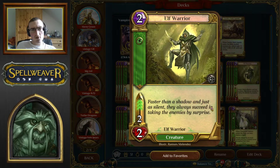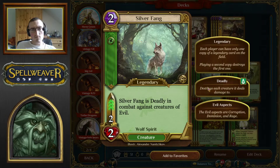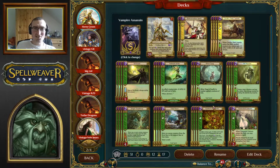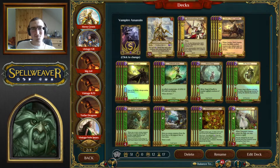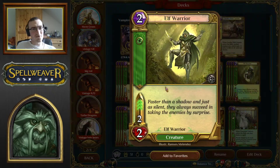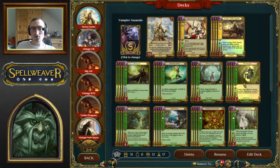Silver Fang and Elf Warrior are both 2/2, three speed — a solid stat line. Silver Fang is objectively better in this deck because there's no elf synergy and it gets deadly against evil creatures, which are rage, dominion, and corruption creatures. However, it's legendary. That means you don't want to run four copies, which is why almost every green aggressive deck plays four Elf Warrior and three Silver Fang — you want seven copies and you don't want four Silver Fangs.